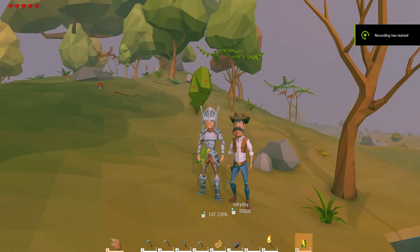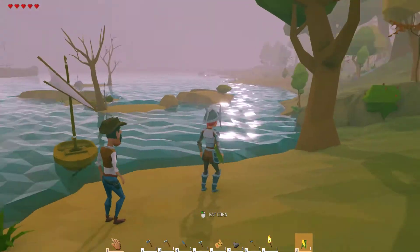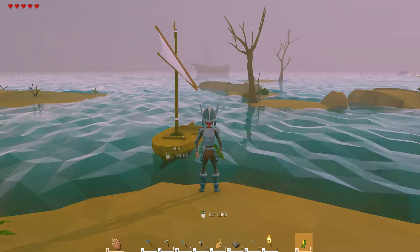Hey guys, we are back in Wildlands with Old Salted Dog. Yeah, hello. So we just got to this island. It took us forever to find a decent island — I had to make a little speedboat to go a little quicker. There's our big ship back there.